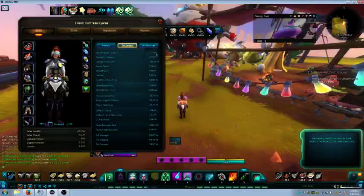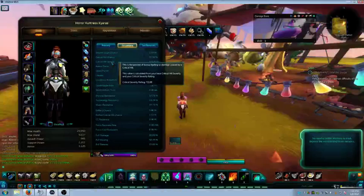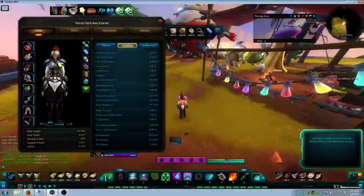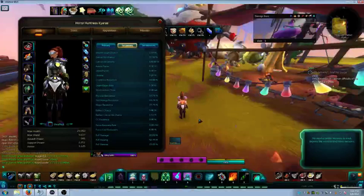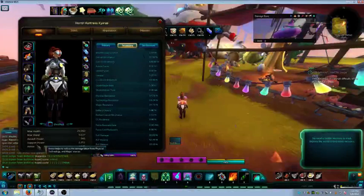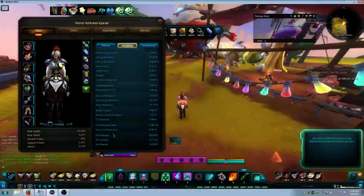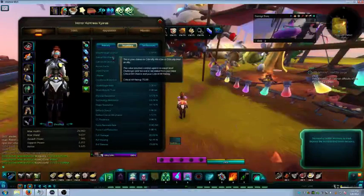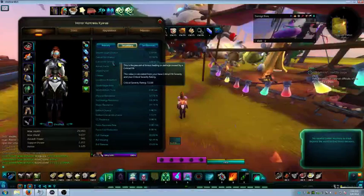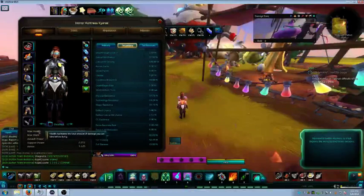Support power is number one. The next secondary stat would be focus recovery rate. Then crit hit chance, followed by crit hit severity. And lastly, just base health or max health. So that pretty much covers the stat priorities.